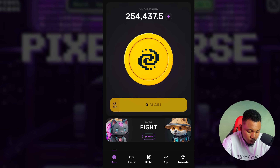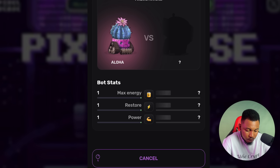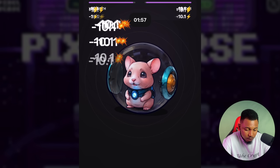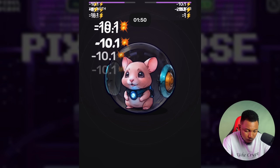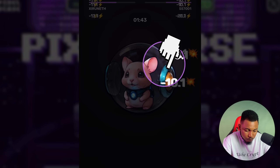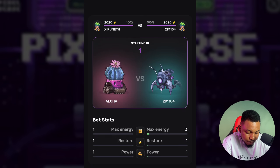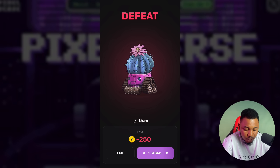Next, you can click on Fight. In the fight section, you fight with someone — if you defeat them you get 1,000 tokens. The game starts and you need to tap very fast, faster than the other person. If you're able to do that, you win. I won and was given an extra 500 tokens. I can click New Game and battle another person. If you lose, you lose 250 tokens; if you win, you make 500 tokens.